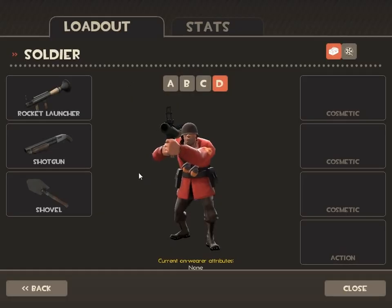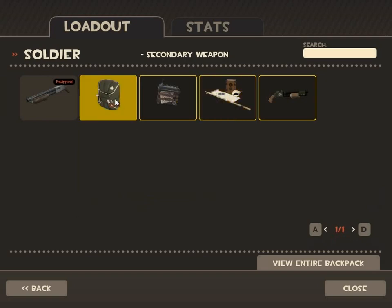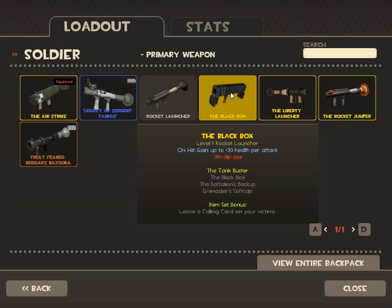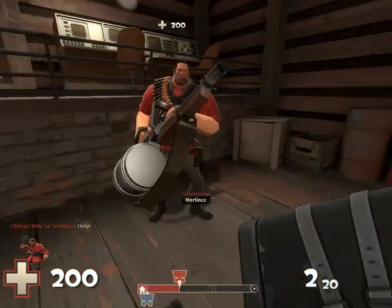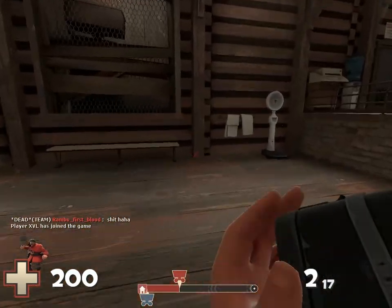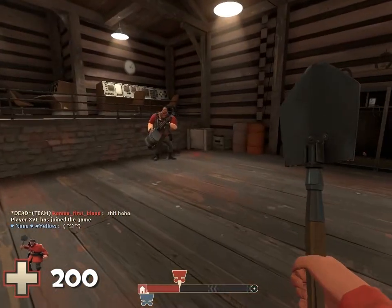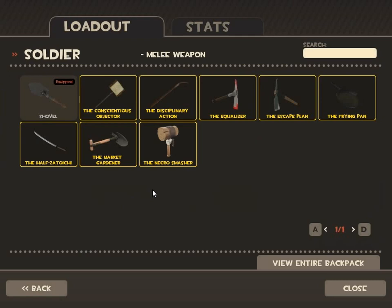The Black Box gives you health on hit — up to 20 HP, normally 15. However, it only has three rockets instead of the normal four, which is less, and the rockets feel a bit more sluggish than other rocket launchers. It's good if you want to be a tankier soldier.